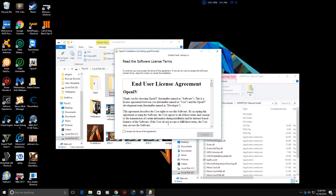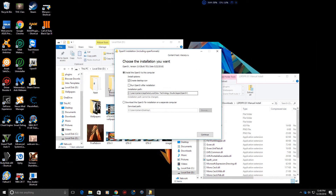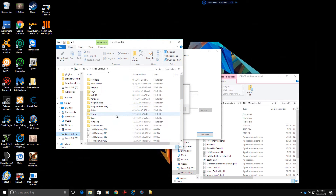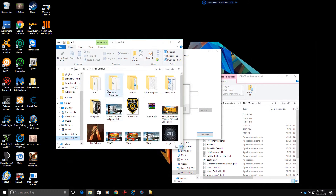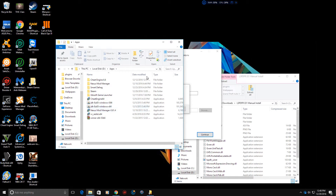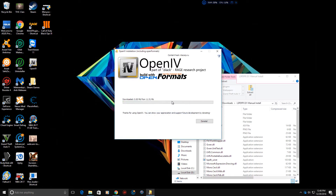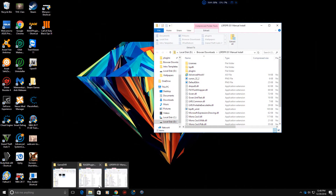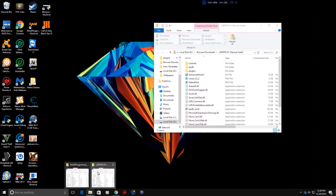First we want to do OpenIV - hit continue. I accept the terms of this agreement. If you want to download for another computer you can, but I'm running it for myself so I continue. Let me see if I have it on here. It's coming to my apps. Hit yes - you heard download. Now I'm going to cancel this because I already have it downloaded. You guys have to keep it going if you want to download the full thing.